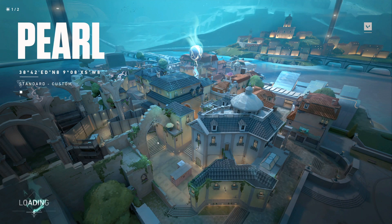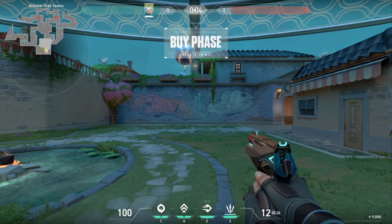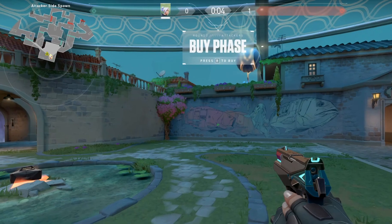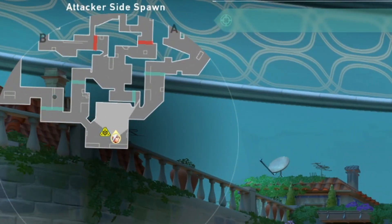Welcome to Pearl, an extremely unique map. We're going to be starting on attacker's side spawn. As I explore this map and try to explain it to you, please keep close attention to the map in the top left — it's the best way for you to keep up and learn where I am.